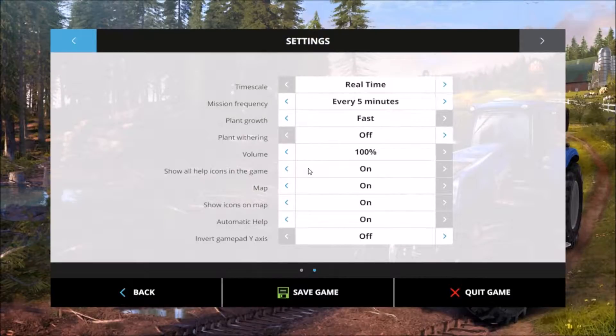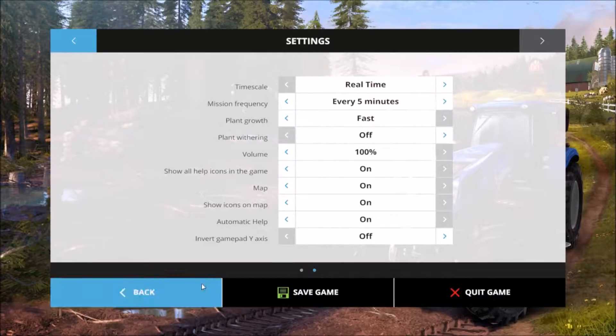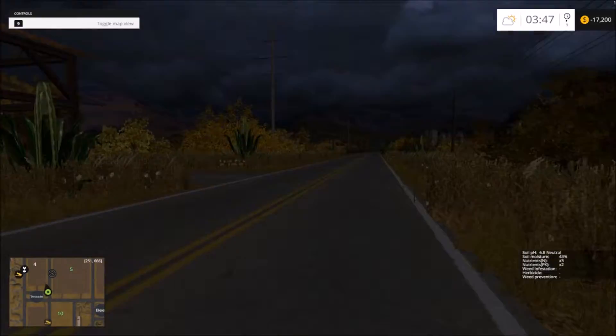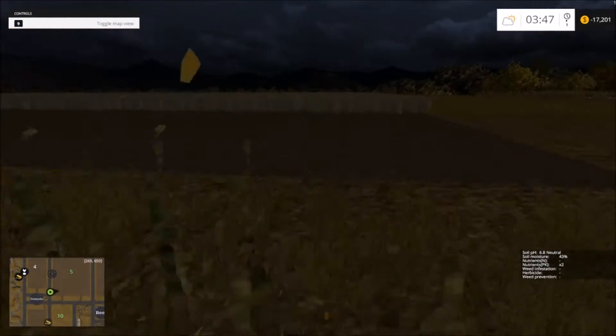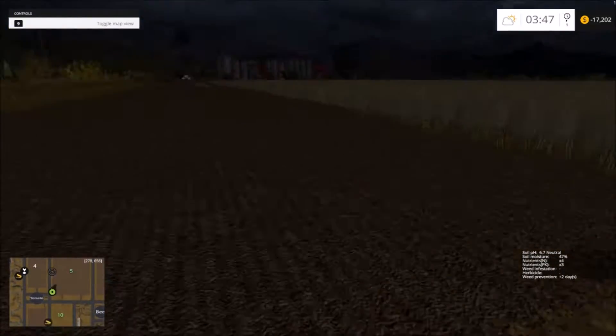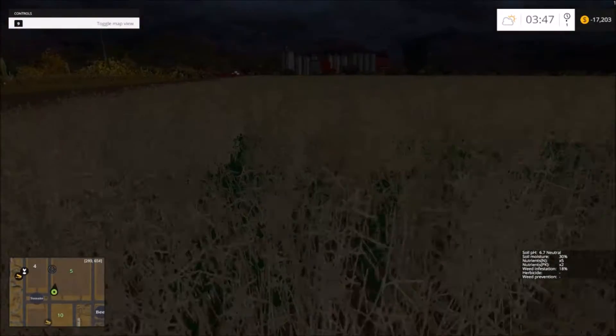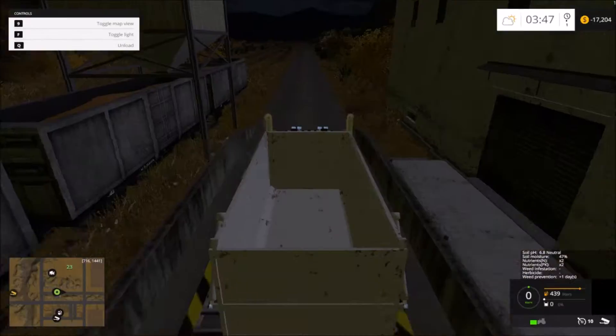Hey, what's going on everybody? It's Garrett here, and we are back today in Farming Simulator 15. In today's episode, we were supposed to harvest canola, but plant withering is off, and somehow the field still withered. So I'm having it cultivated currently, and our plans to harvest canola are kind of thwarted.